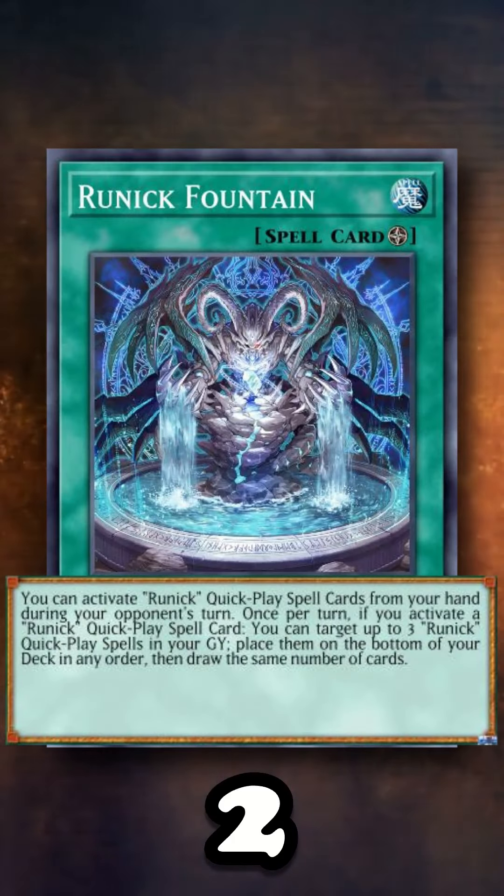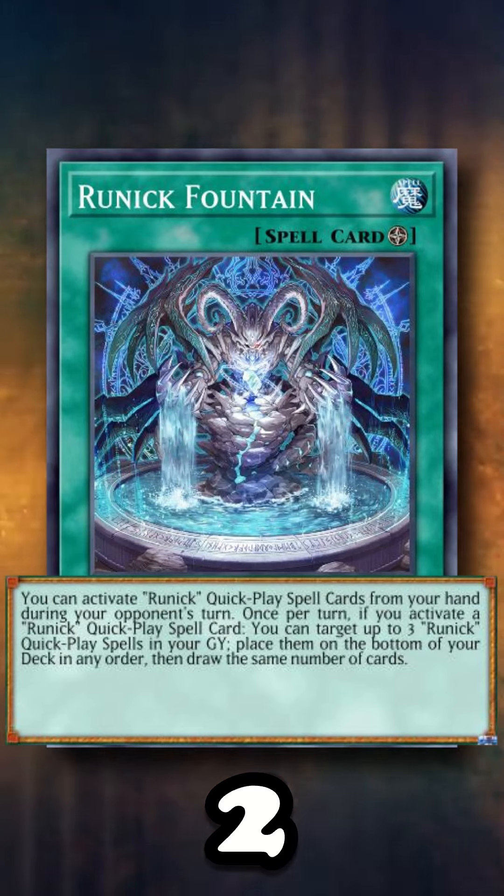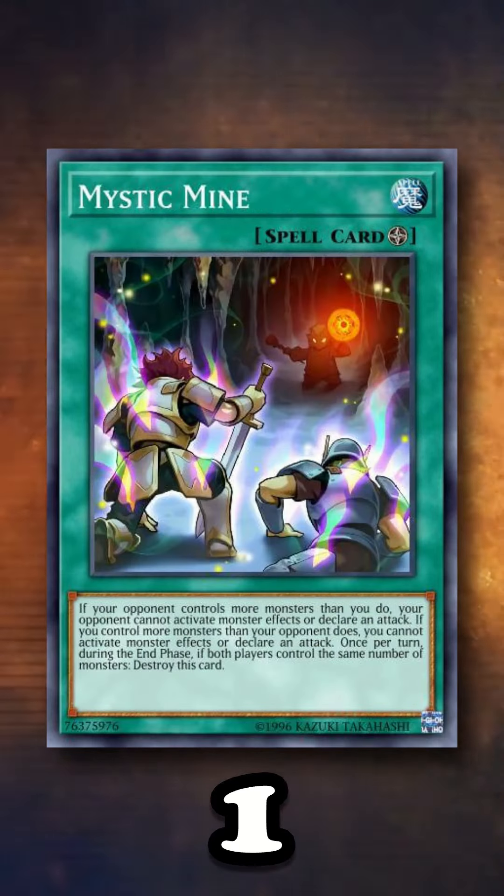Primeval Planet Perlereino provides a search, pop, and attack boost that all combos very well with a tier-zero archetype. Runic Fountain has a soft once-per-turn that draws three cards, turns all your Runick cards into hand traps, and goes plus six by turn three. And Mystic Mine can win you the game all on its own.